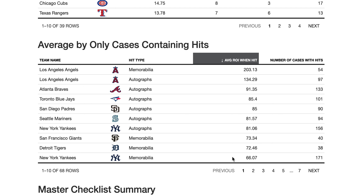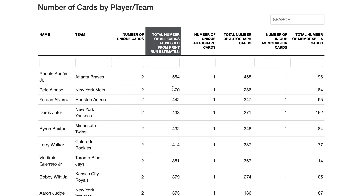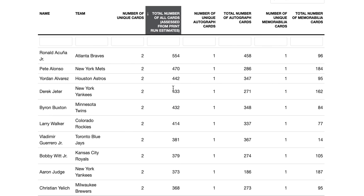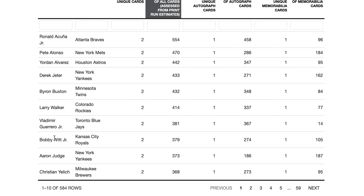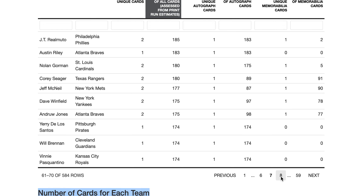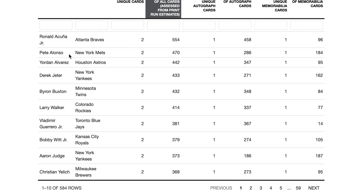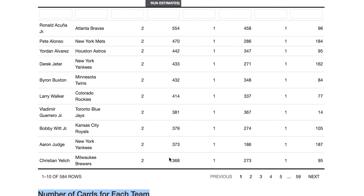Now let's go to the master checklist. There are no base cards in this product, so it's common for a player like Acuña to only have two unique cards but with a high print run — one unique autograph and one memorabilia. Going deeper into the tables, there are some low-value guys like Paul Konerko or Peyton Burdick, but the highest-frequency cards have the best players: Acuña, Alonso, Alvarez, Byron Buxton, Larry Walker, Aaron Judge, and Christian Yelich.